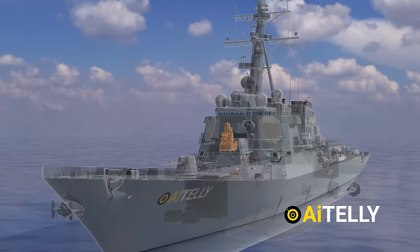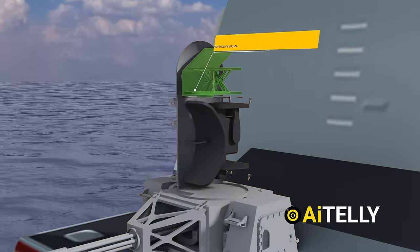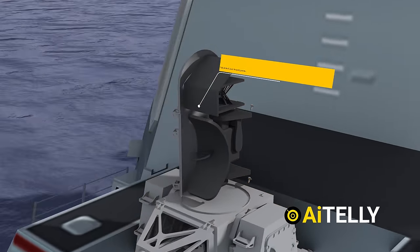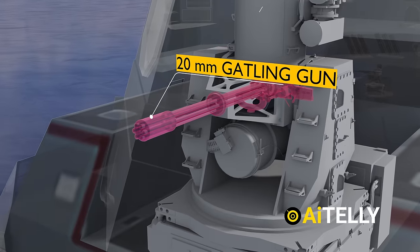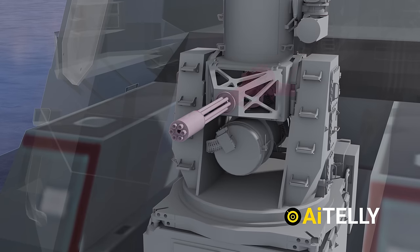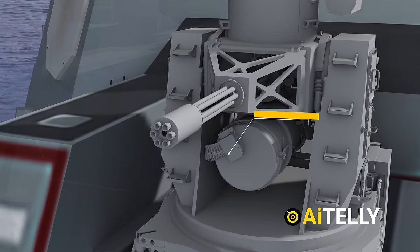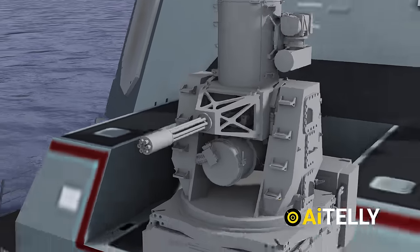The second layer involves a close-in weapons system, such as the Phalanx. At the top is the Ku-band search radar. Just below it is the Ku-band tracking and gun-laying radar, and further below is the 20mm Gatling gun that spits out 4,500 rounds per minute. All these rounds are fed from an ammunition drum and linkless feed.